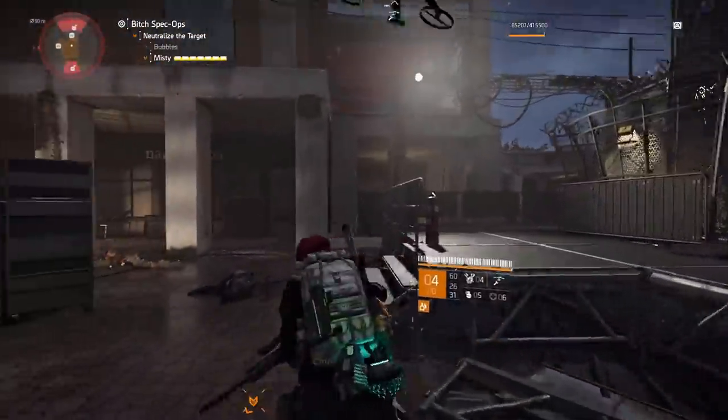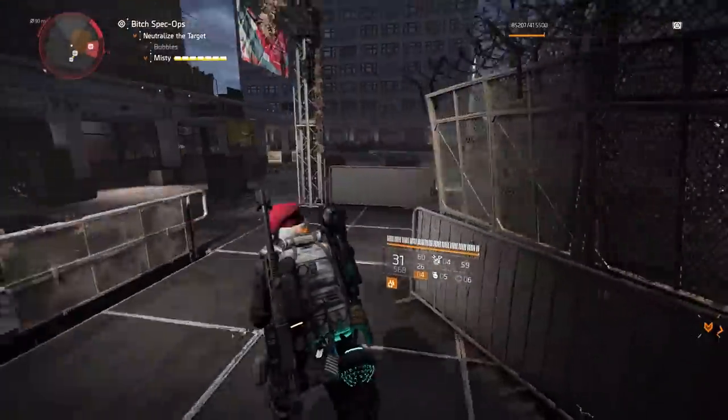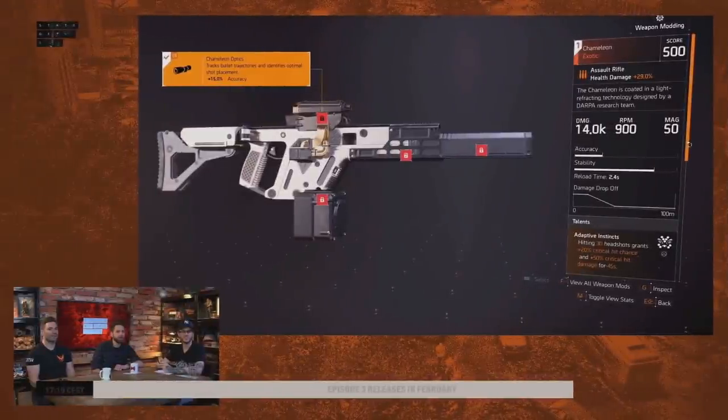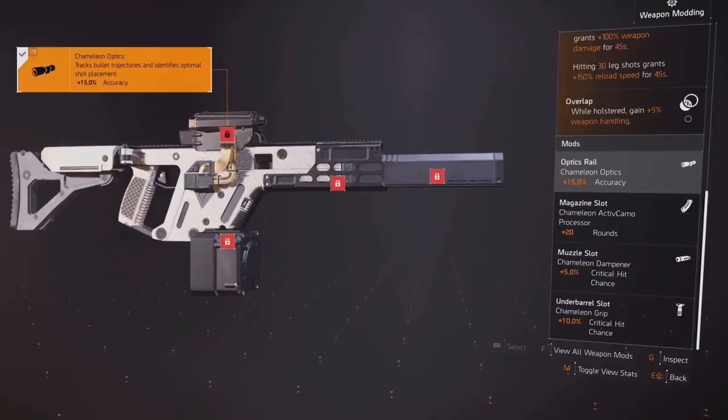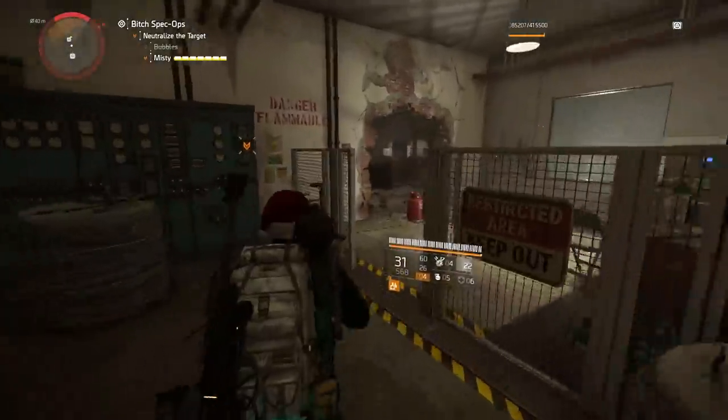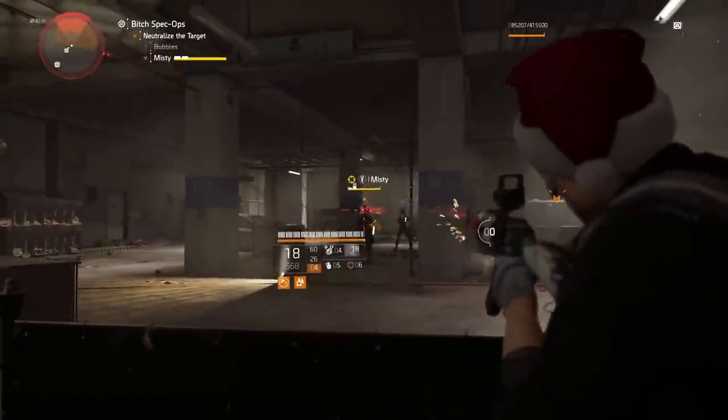Who really knows how it'll work in-game, but on paper it looks pretty good. This weapon comes with 900 RPM, which is quite high, and has 50 bullets in its magazine — beneficial for unlocking those talents and getting those damage buffs. For attachments: the optic gives +15% accuracy, the magazine gives +20 rounds, the muzzle gives +5% critical hit chance, and the underbarrel gives +10% critical hit chance — so overall +15% critical hit chance, not too bad if you're already stacking crit.